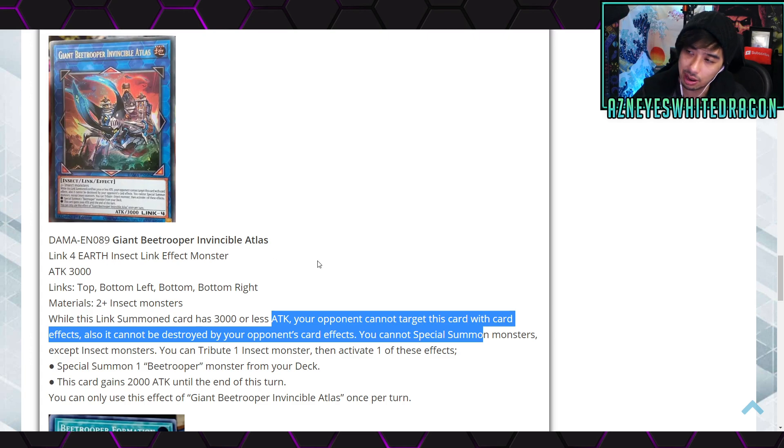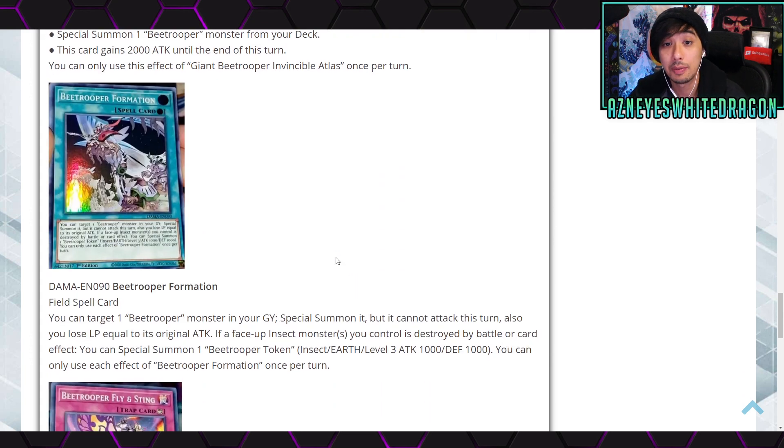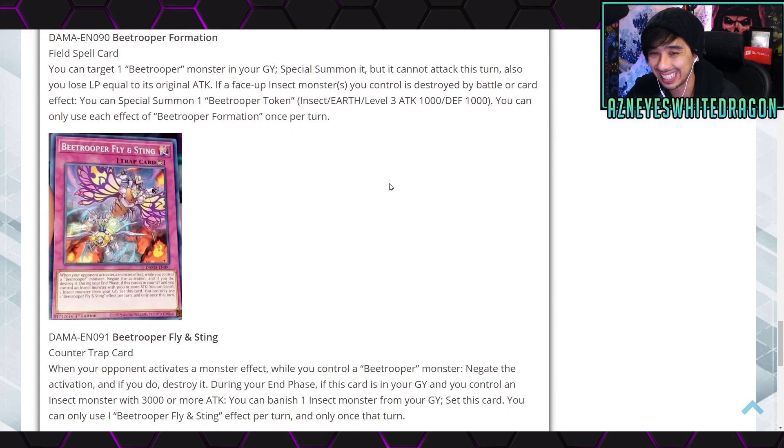Next up, Bee Trooper Formation is a new field spell card — looks like it's a super rare. You can target one Bee Trooper monster in your graveyard and special summon it, but it cannot attack this turn and you lose LP equal to its original ATK. If a face-up Insect monster you control is destroyed by battle or card effect, you special summon one Bee Trooper Token — Insect, Earth, Level 3, 1000 ATK and 1000 DEF. You can only use each effect of Bee Trooper Formation once per turn.